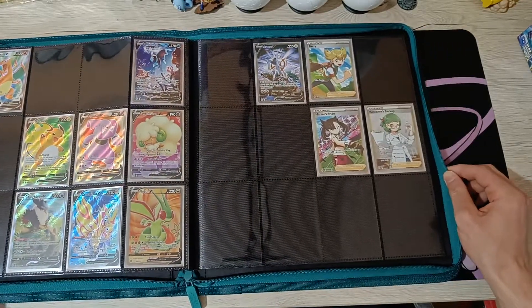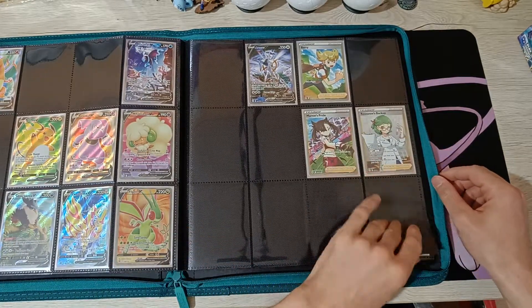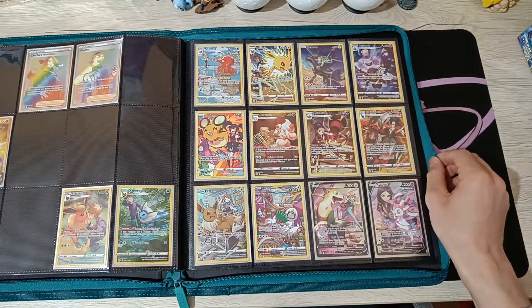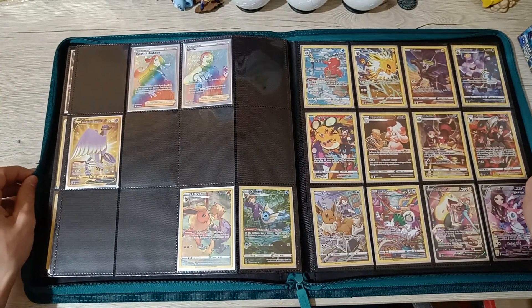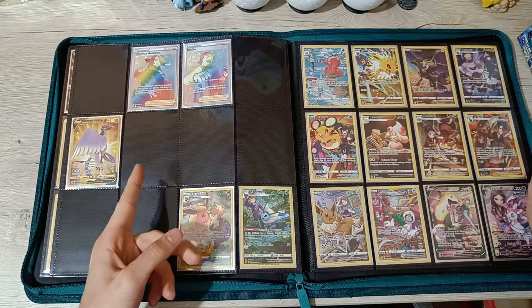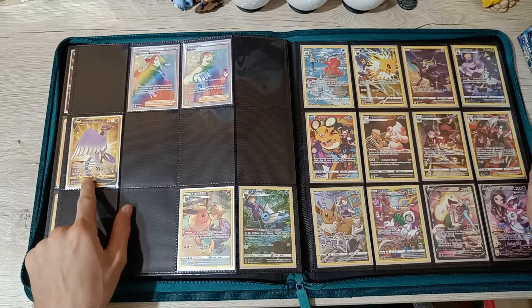And then the trainer full arts - we got Marnie, Roseanne, and Barry. On to the secret rares - we only have three secret rares. Cynthia I managed to pull recently. My first secret rare I believe was the Galarian Articuno.